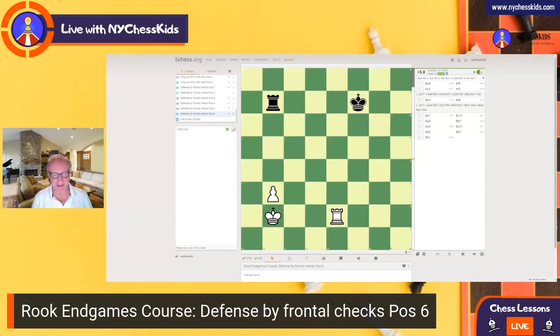Hey kids, good evening again. So this is the last position with the frontal checks. Now pay attention, the pawn is on the third rank, right? So it's not on the fourth rank, but on the third. Well, we can win this position. The black king is cut off, right?